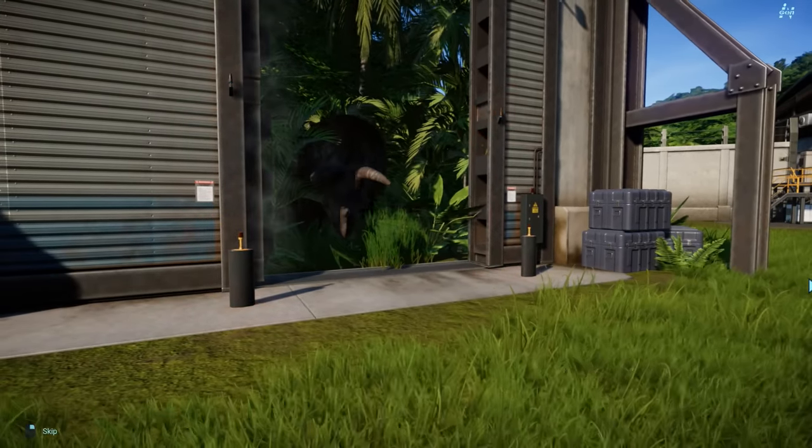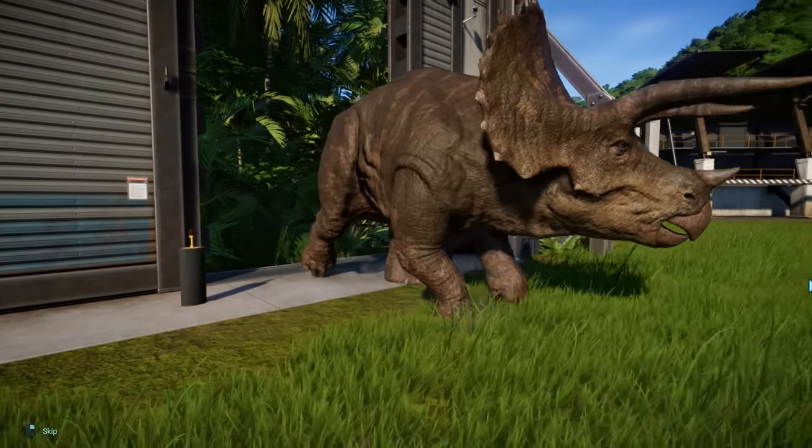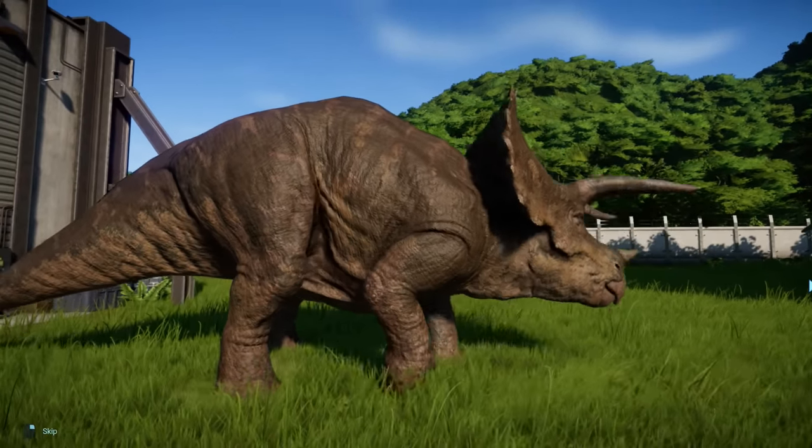And just like that, we have our first dinosaur on Isla Nublar - the Triceratops! Makes sense. Look at it there. Isn't it beautiful?